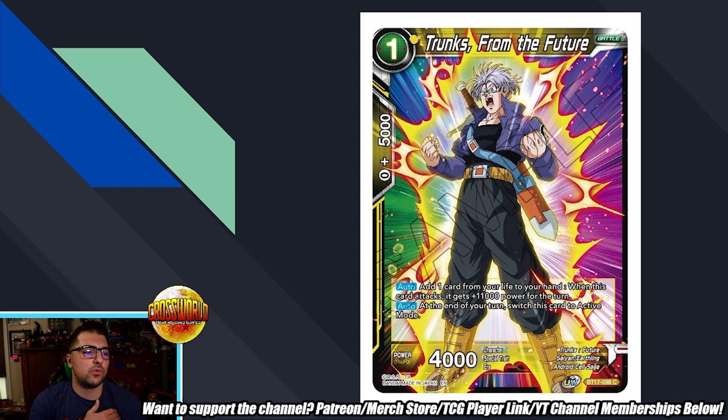Next we have Trunks from the Future — a simple one-drop: add one card from life to hand, when this card attacks it gains plus 11,000 power for the turn, then at the end of the turn switches itself to active mode. This is a really nice self-awakener that's somewhat difficult for your opponent to interact with in the first couple turns. I've been trying it in Set One Golden Frieza — it fills a similar role to the Master Roshi power booster promo, helping self-awaken while only investing one energy, and it survives by switching back to active mode.